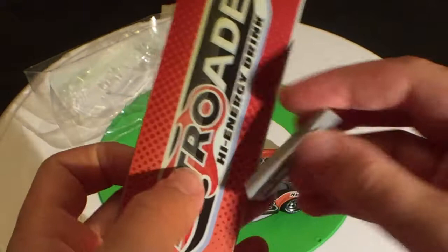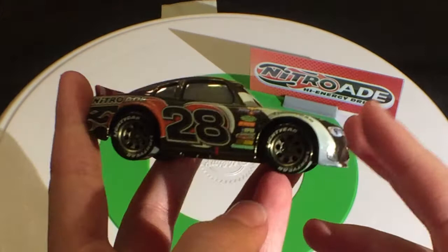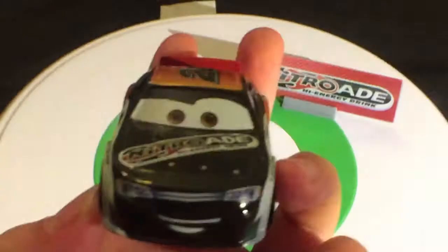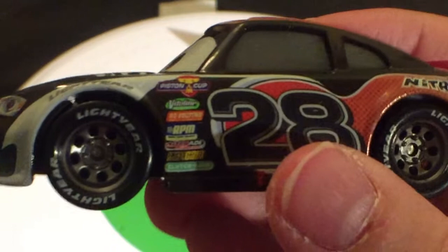Here's Phil Tankson out of the package. Just look at that side — doesn't that remind you so much of Aiken Axler, just a little squished up? He has Lightyear, Silver Rooms like Bobby Swift, Piston Cup, Vitaline, Revolting, RPM, Nitrate, Octane Gain, and Clutch 8. He's number 28, Nitrate. Of course, he's number 28 as was Aiken Axler. Both sides are the same.